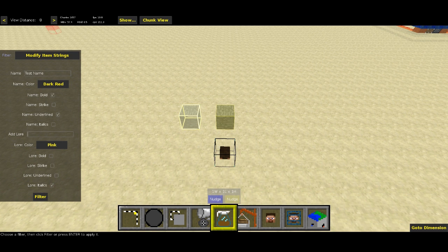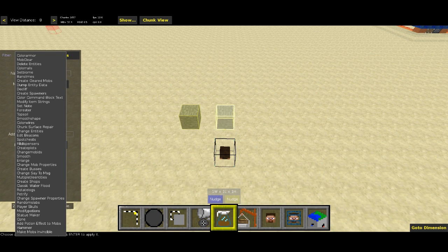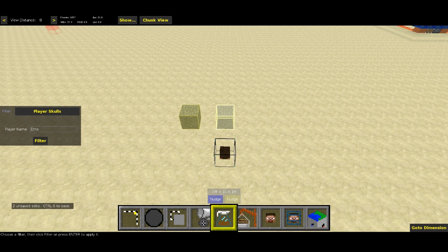Then for lore, I'll put 'line one of lore' and make that pink, italic. When I hit filter, that'll make the name 'test name' and add a line of lore — the first line of lore. Then I'll put 'line two of lore' and make that gold, underlined. That's all we have to do for that one. Then in the right chest, I'm going to run my player skulls filter. I can pick a name — I'll pick my good buddy FV Disco — and hit filter. That's all you have to do, and we'll head back to Minecraft.